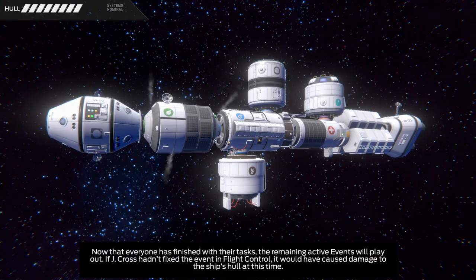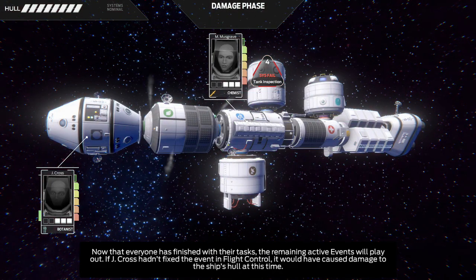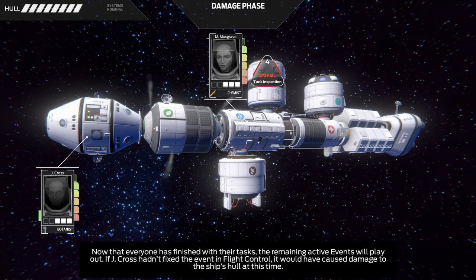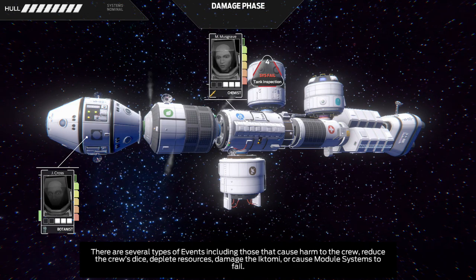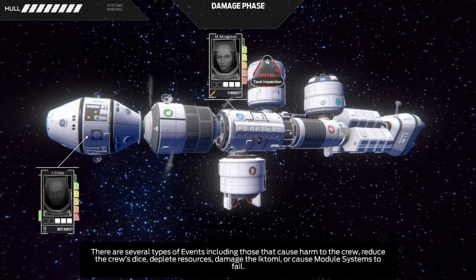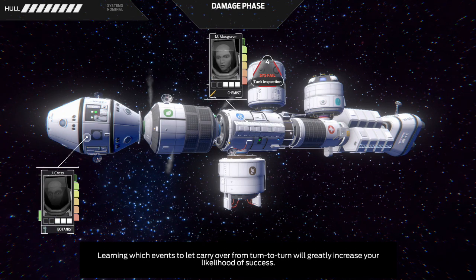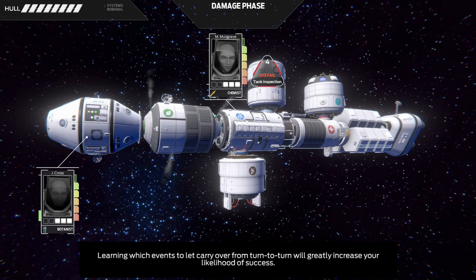Now that everyone has finished with their tasks, the remaining active events will play out. If J-Cross hadn't fixed the event in flight control, it would have caused damage to the ship's hull at this time. There are several types of events, including those that cause harm to the crew, reduce the crew's dice, deplete resources, damage the Iktomi, or cause module systems to fail.